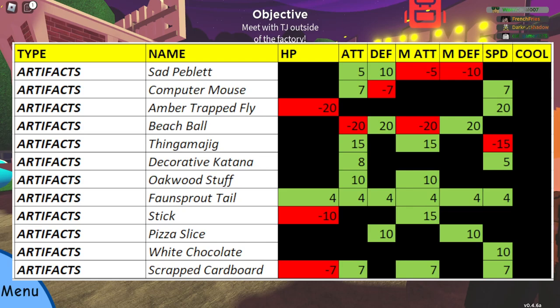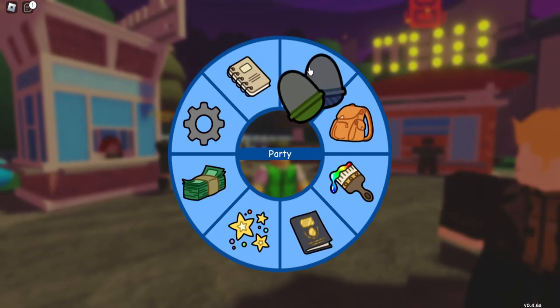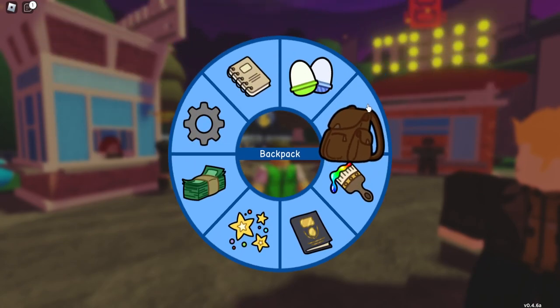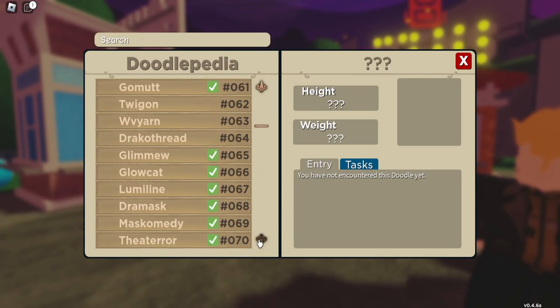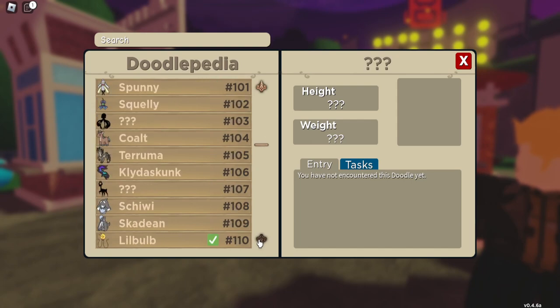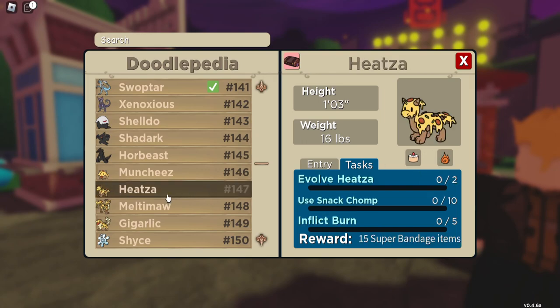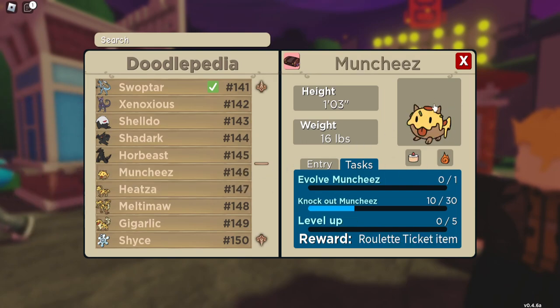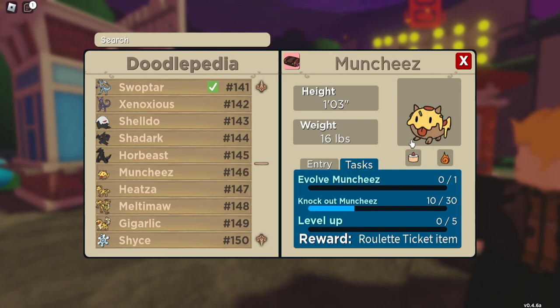Pizza Slice is usually on Munchies, but also on Hizza. Munchies appears in Von Sweetsville in the factory pretty frequently. Hizza is found in Chess Valley and is a right rare with a higher chance of carrying the item, but less frequent. Munchies is more common but has a lower carry rate. Personally I'd go for Munchies to get the Pizza Slice.